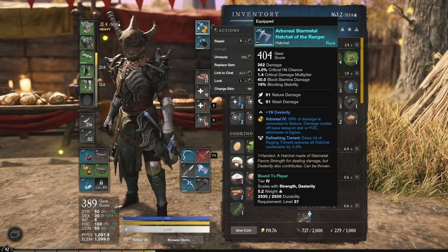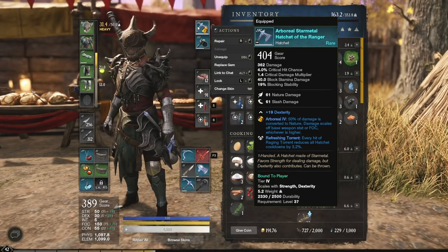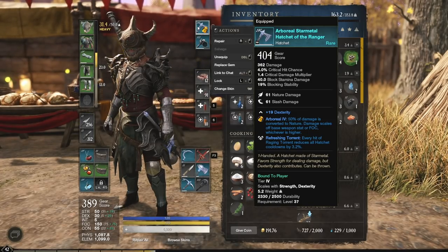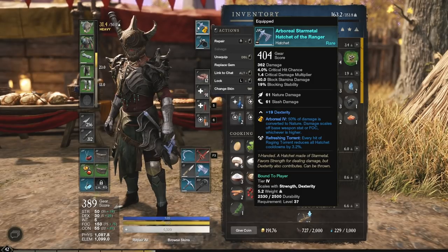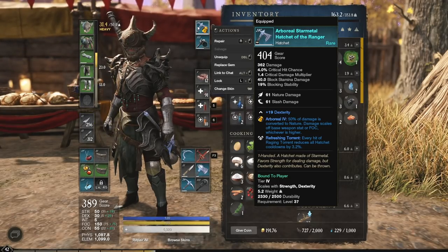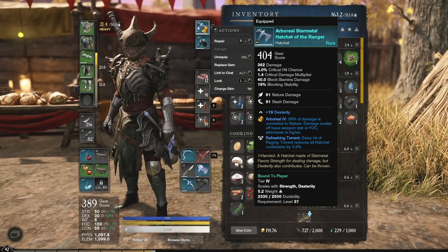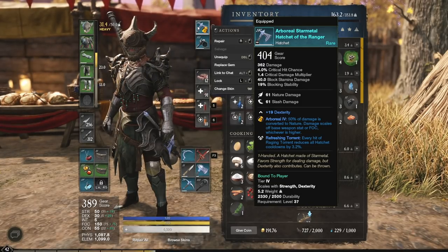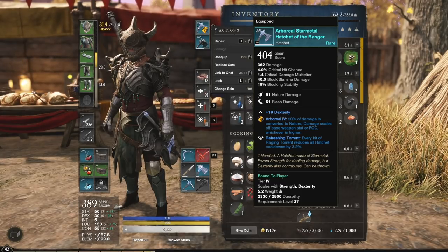I'm still leveling up so I don't have ideal stats on this yet. Dexterity is okay for hatchet but I would prefer strength and constitution or a bit of focus. I do like the perk on my current weapon though — refreshing torrent. Every hit of raging torrent reduces all your hatchet cooldowns by 3%, so if everything hits on raging torrent you're looking at at least 15% cooldown reduction on all of your hatchet skills. It's actually a pretty powerful perk. You can find it on armor pieces as well. There's also a perk for berserker that increases either the damage or the healing — I'll have that information in the written guide linked in the description.